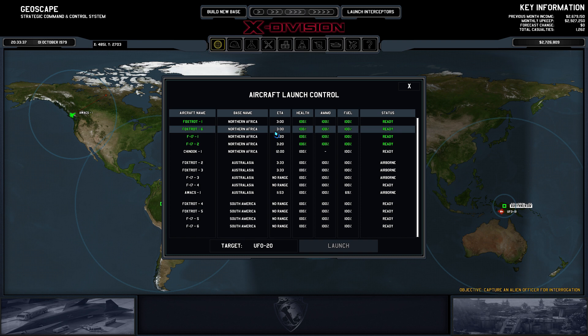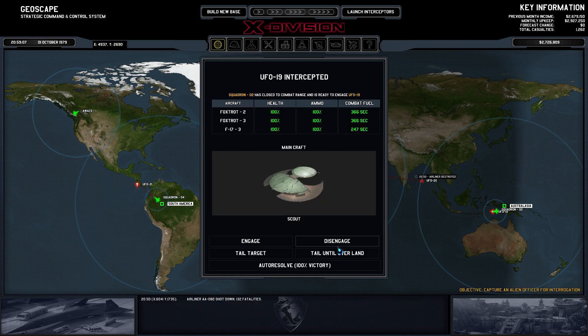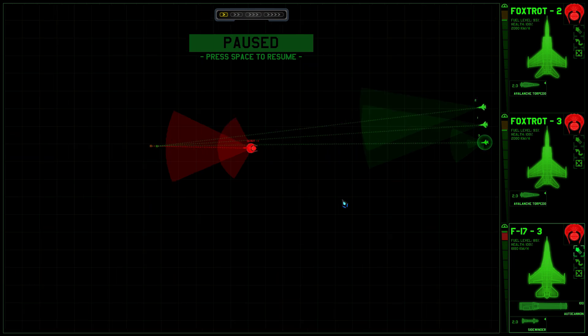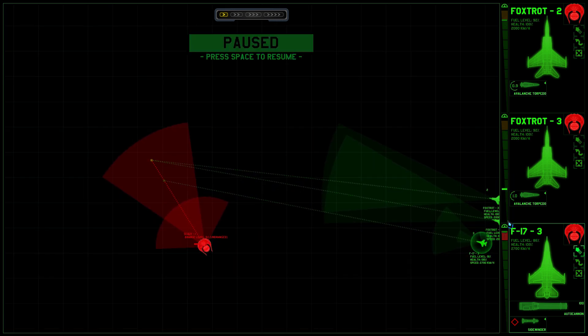Foxtrots are totally useless against fighters — they are going to get shot down. The F17, however, is pretty okay. Intercept another one — a couple little planes engaged. Now we are going to take the same approach, just rolling over with the F17. The Foxtrot on minimum speed.